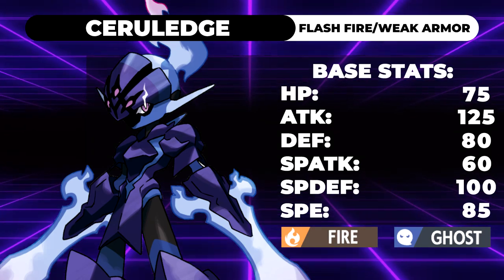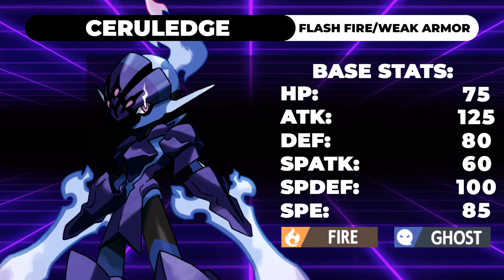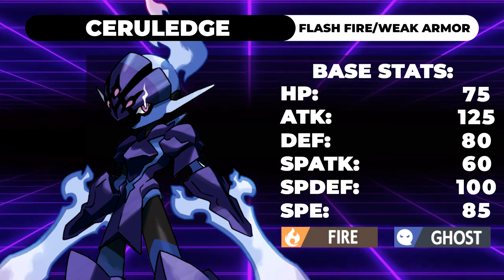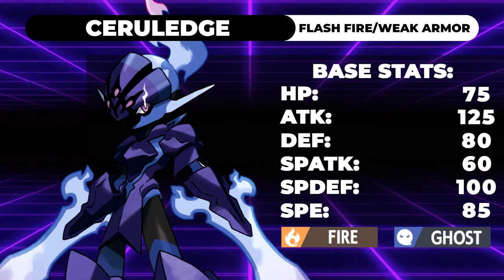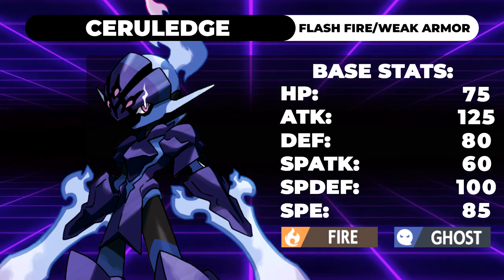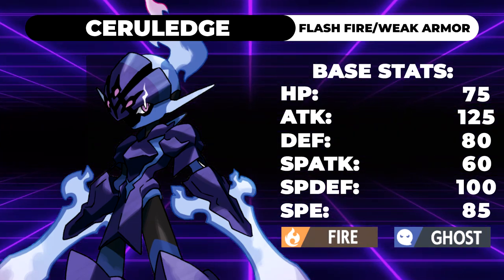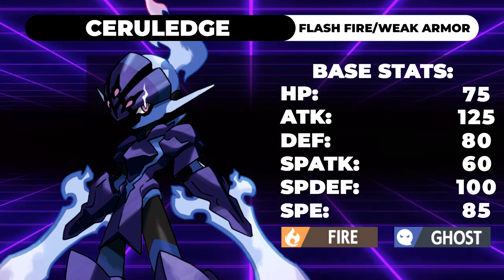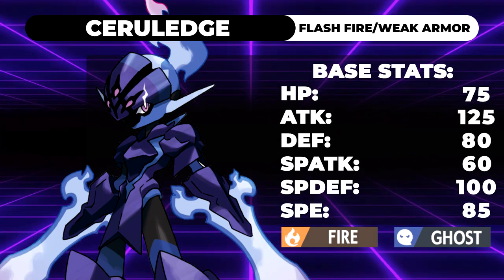Cerulege is a Fire and Ghost type — a typing it shares with one brand new Pokemon I'm not going to name, and Chandelure, probably one more I'm forgetting. But it differentiates itself from both of those because this is a physical Ghost/Fire type. When I was initially covering this, I said the only way this is going to be a really good Pokemon is if it gets access to Close Combat, which lo and behold, it does.